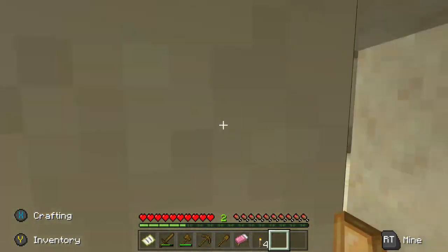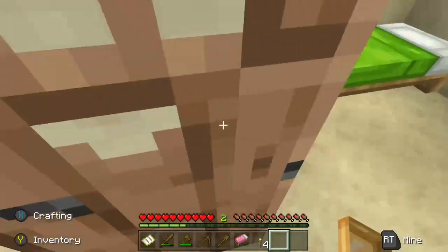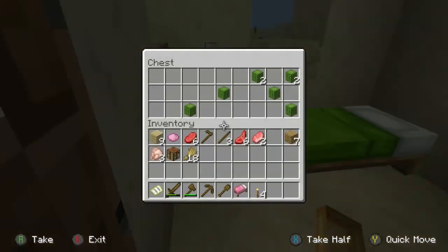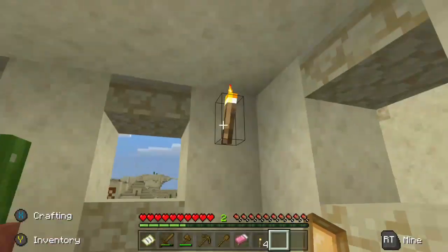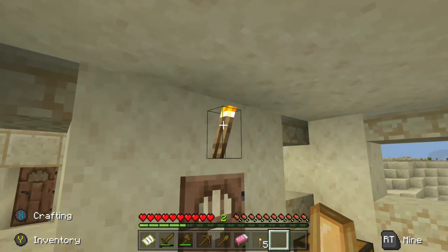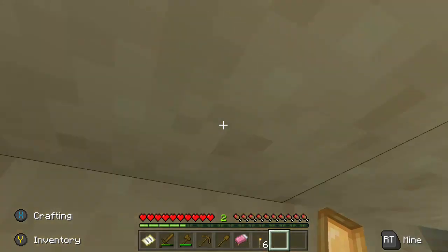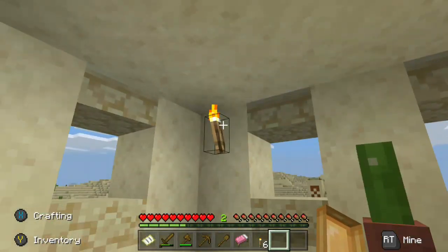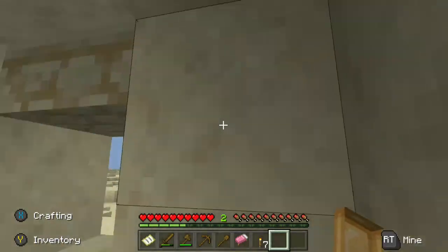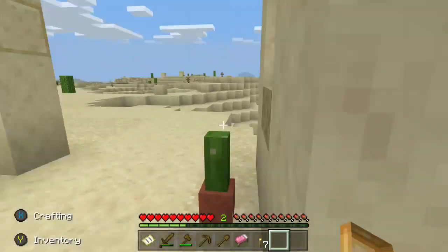I need torches for the mining trip. I'm sorry I'm taking your torches, I need them. What's in here? A bunch of cacti. I didn't break this torch — I need it.